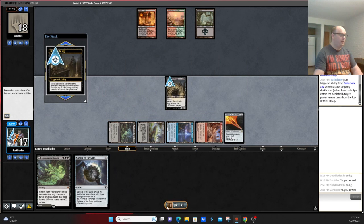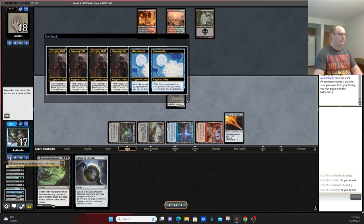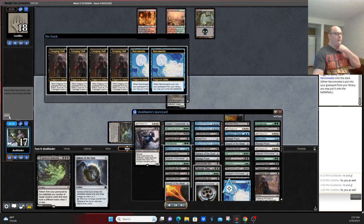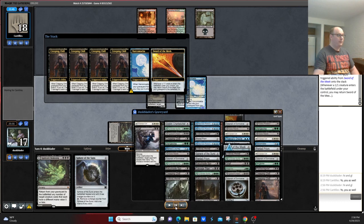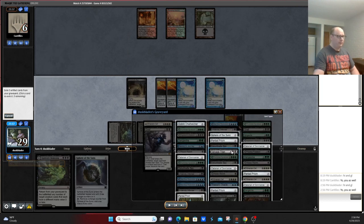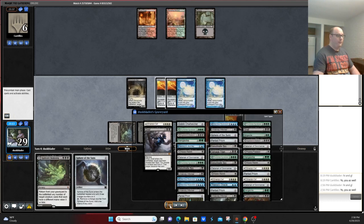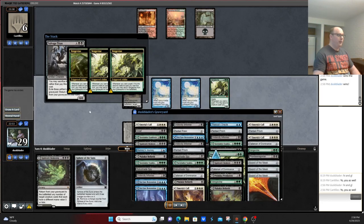Balustrade Spy mills ourselves, reveals our entire deck — basically our entire deck's in the graveyard at this point. We go ahead and use the Narcomoebas to bring back the Sword of the Meek. Sword of the Meek makes sure that we can bring back Salvage Titan. Salvage Titan allows you to exile three artifact cards from your graveyard, return it to your hand, and then sacrifice three artifacts rather than pay the spell's mana cost. This gives you your second creature cast for Vengevine, so we cast Salvage Titan, get a bunch of Vengevine triggers, and unless the opponent has two or three removal spells on the spot, they're just dead.